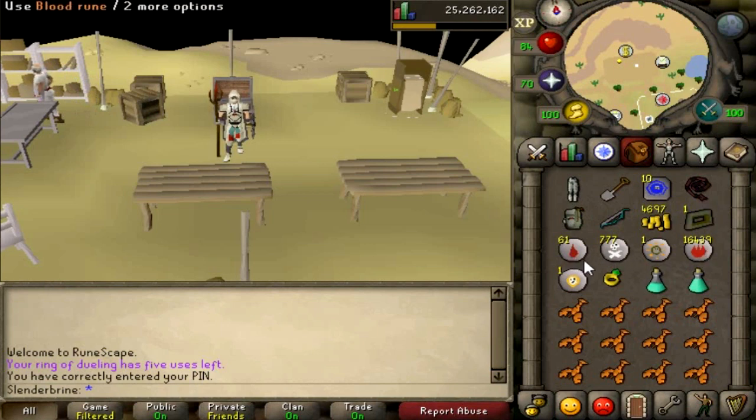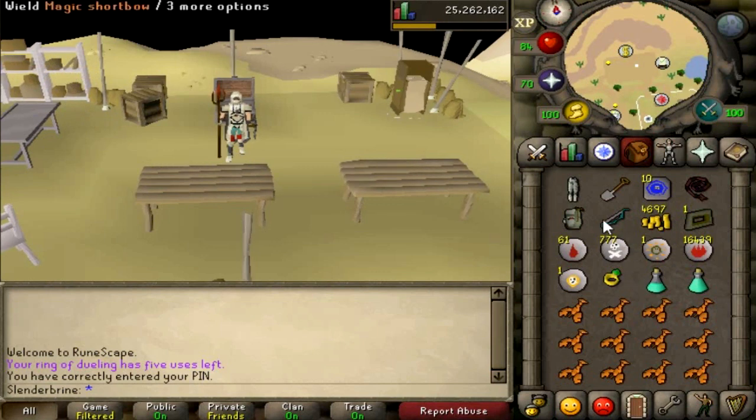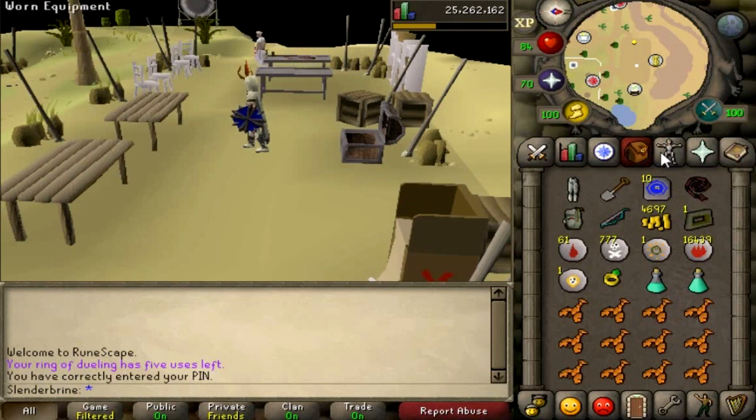You might be wondering why I have coins, Bolt Racks, and runes already in my inventory. The reason is these are all rewards we can get from Barrows — everything you see here except the Fire Runes (since I'm using Iban's Blast which uses Fire Runes) are rewards from Barrows. I like to have these already set up in my inventory because it makes everything neater. We're also bringing a Ring of Dueling so we can teleport to Clan Wars after our runs. The Clan Wars portal lets us replenish health, prayer, and energy. I'm bringing one prayer potion — that will be plenty — and then just a few foods.